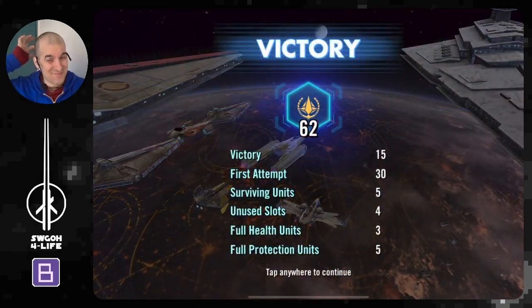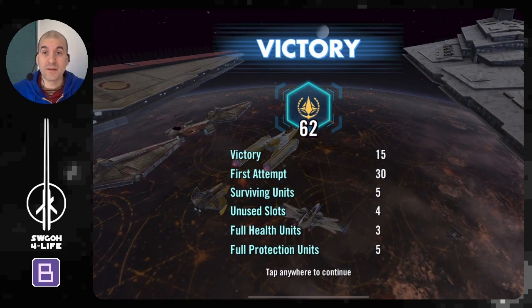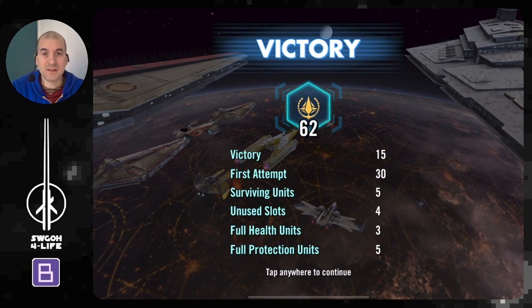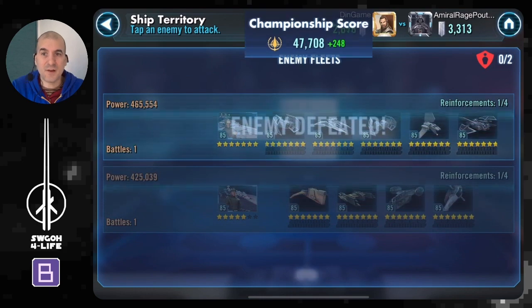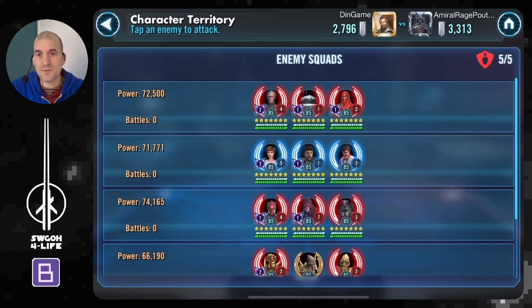Tricky battle — quite fortunate to walk away with 62 banners. Be careful when going up against a fast Gauntlet because it can really mess up your Negotiator. Glad that worked, because I really can't afford to drop a battle here at all.